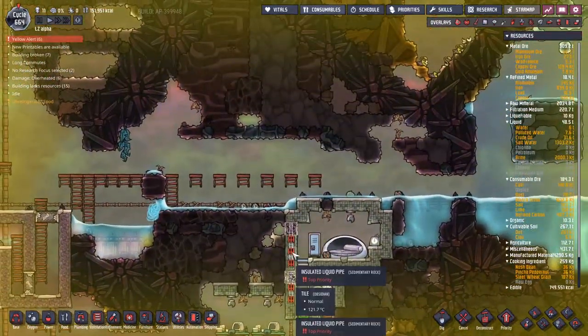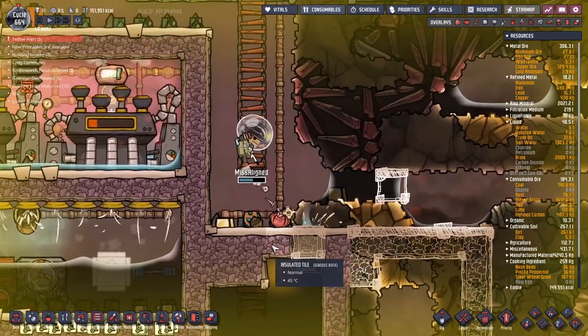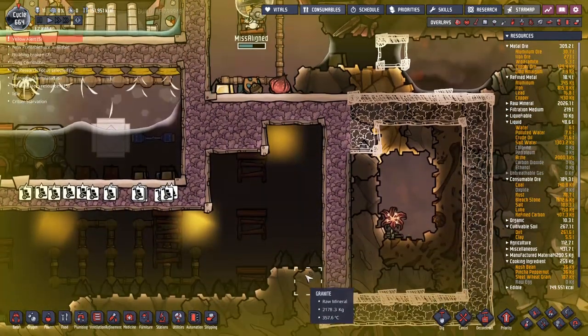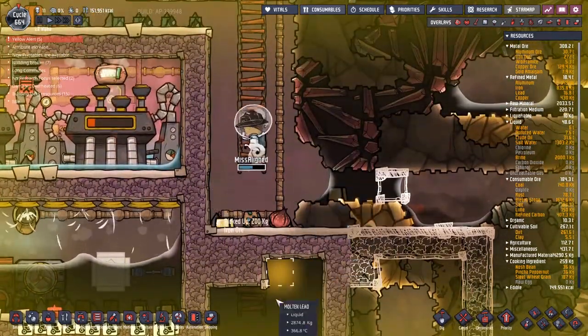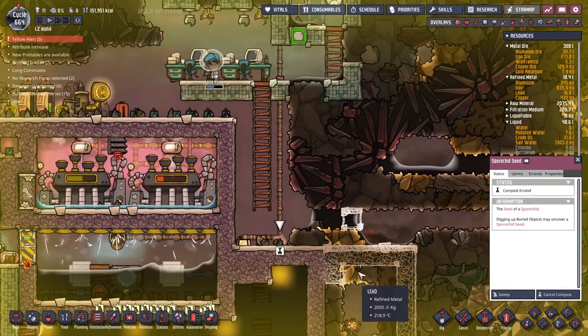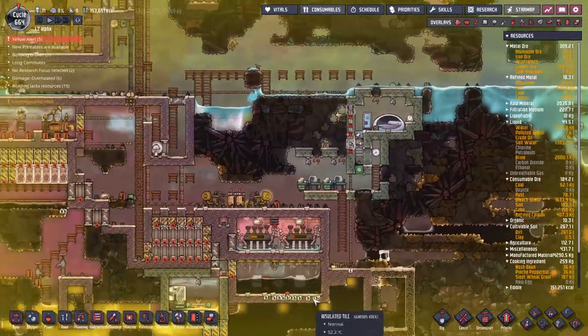I've turned on a whole bunch of priorities over here to get the pipe down put as quick as possible, but Missaligned decided to come down and work on these insulated pipes. I was a little bit worried that we would have some of the liquid spill out, but it turns out not. We got this spore shed seed, and really I'd like to compost it — let's just get rid of it. It strikes me as a very dangerous thing to have laying around.